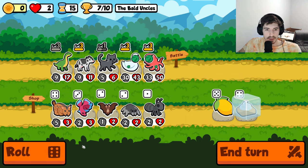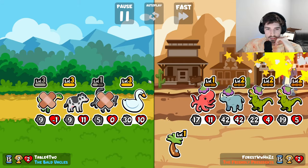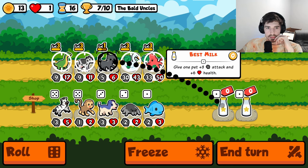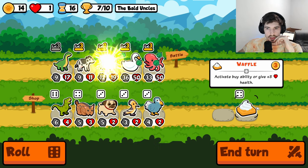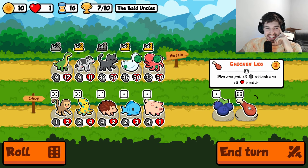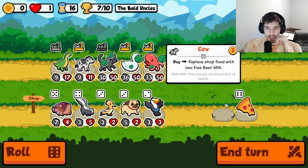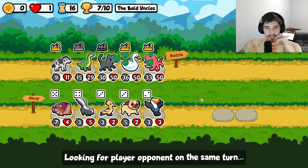I will keep a waffle though - waffles are very good. Those are some big units, that's for sure. Go here, go here. 918 - actually ridiculous. Give you a melon, why not. The milk is also pretty good - don't get me wrong, 3-6 is not bad.